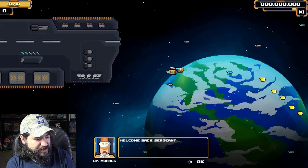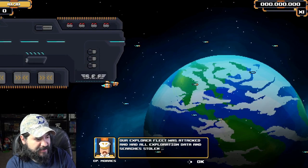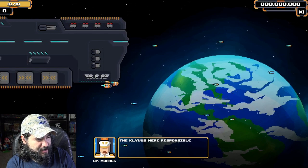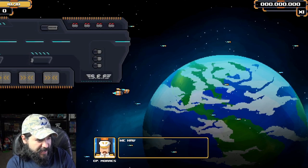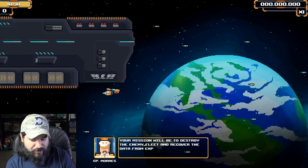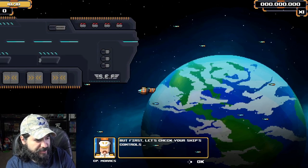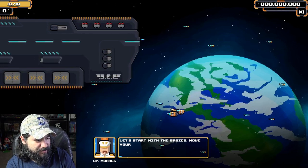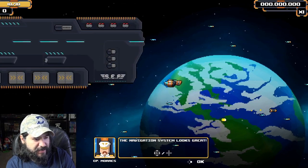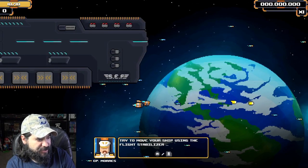Welcome back sergeant. You have been called to fulfill an urgent mission — our Explorer fleet has been attacked, and Clover's machine is responsible for this attack. We have the last location of the enemy fleet. Your mission will be to destroy the enemy fleet and recover the data from Explorer. But first let's check your ship's controls. Standard tutorial — the controls don't seem to have changed from the original, so why do they have it?